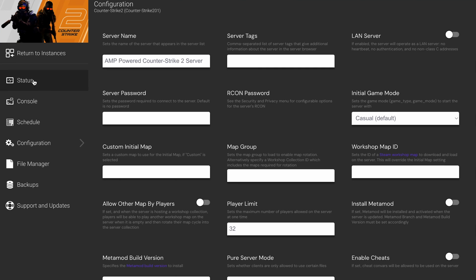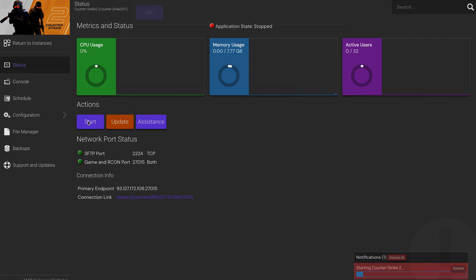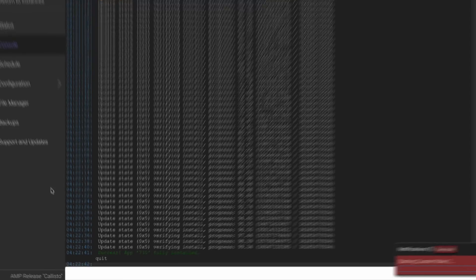Once you're happy with everything, choose Status from the left-side panel and click Start. Don't worry about the 'Could Not Complete Action' error if you see it — it's just part of the process. Go ahead and click OK. The GamePanel will now download the files required for the dedicated server to run. This will take up to 15 minutes, so monitor the console for progress. When the download finishes, you should see a confirmation message.